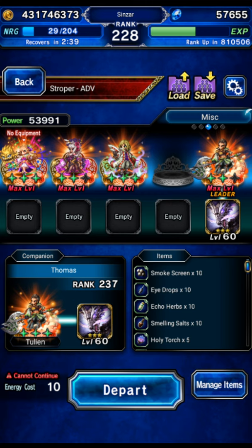Hey guys, while we're waiting for this week's news to come in, we're going to do something really quick. We're going to go to the Stroper advanced trial with Tulian. I just got him EX2 from the shard dungeon and the login shards, so we're going to use him to really quickly and easily kill the hard mode of the Stroper trial.